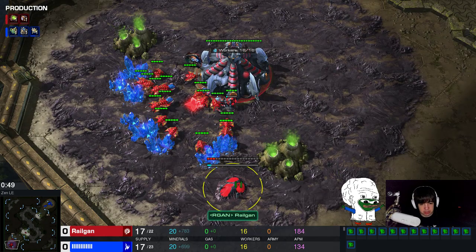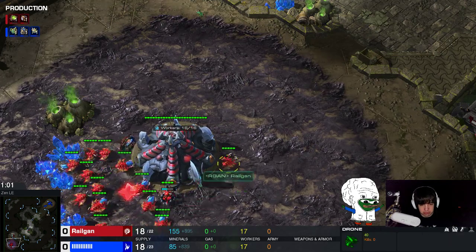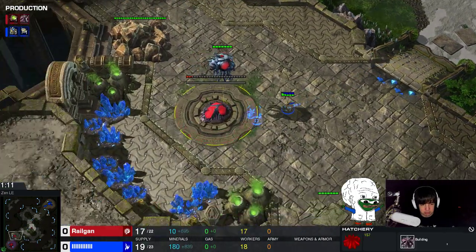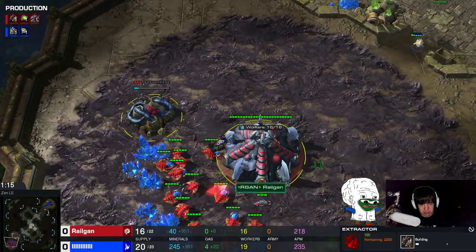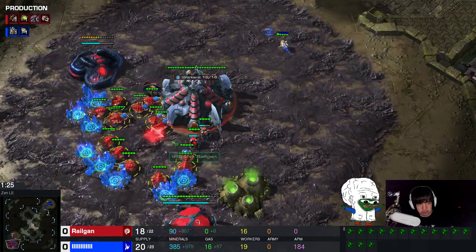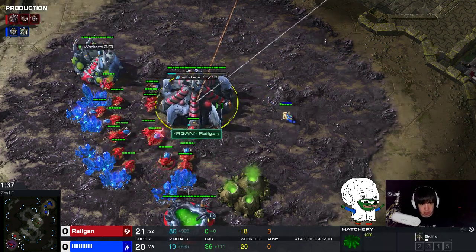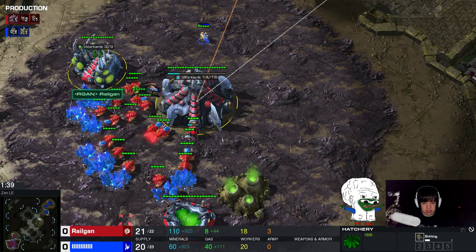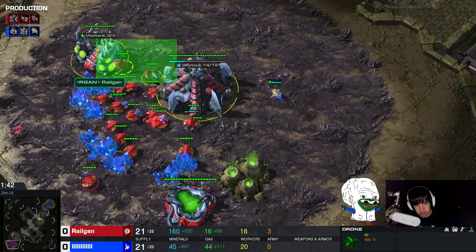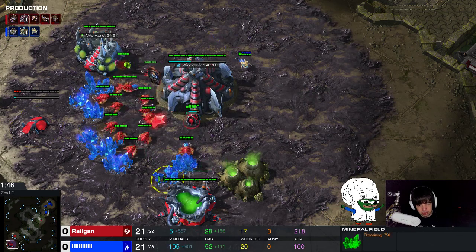I'm going for a 17 pool, same as the free roach opener. I try to go for an 18 hatch. If I cannot build the hatch at my natural, I take it at my third base. This game I'm going to take it at my natural and then another gas. You can also try to go for an earlier hatch, but this is the exact same build as with the free roach opener. Two drones into the gas, then I build two lings and a queen. One of the differences here is I like to go for three drones into the gas right away, so I have a few less drones in the minerals.